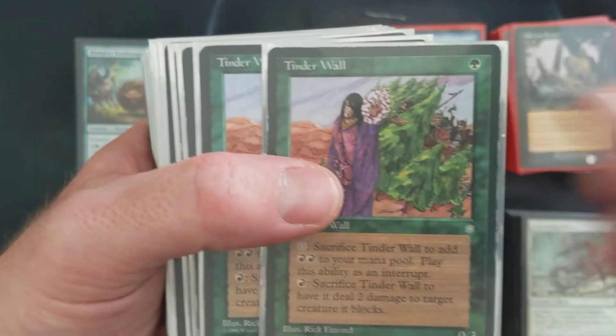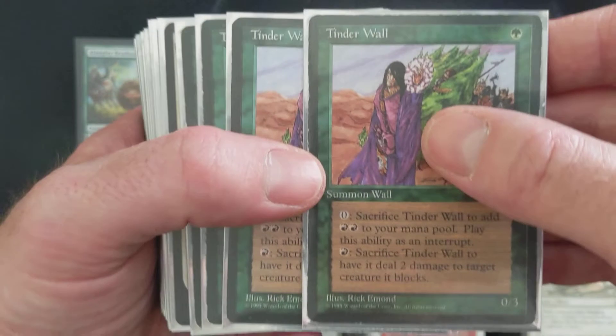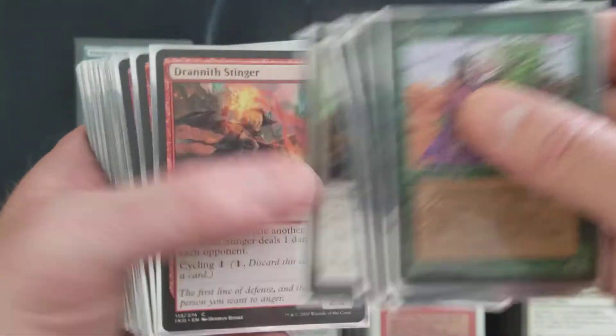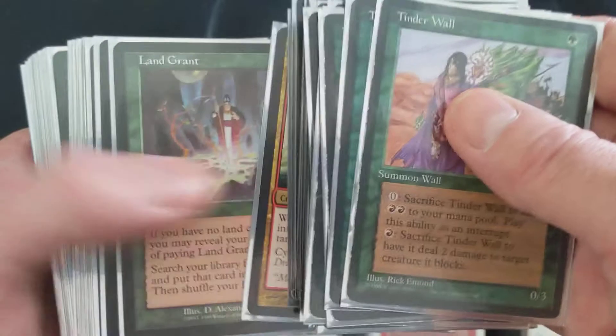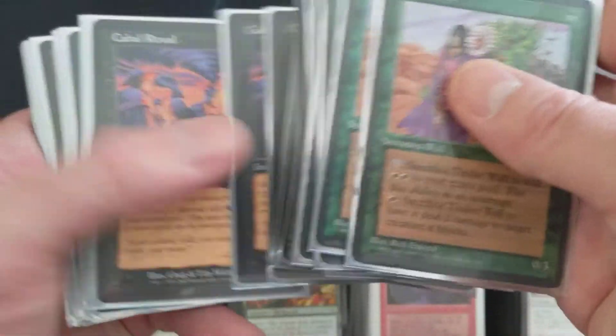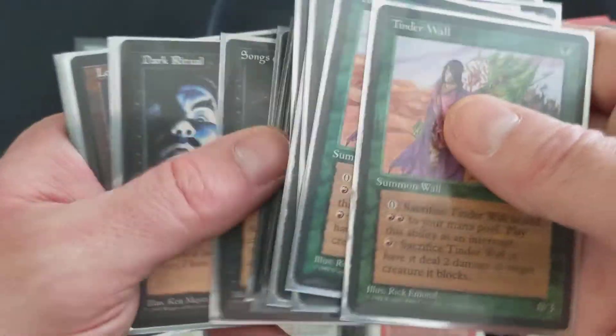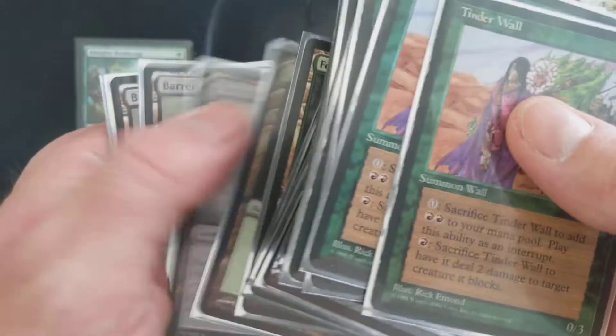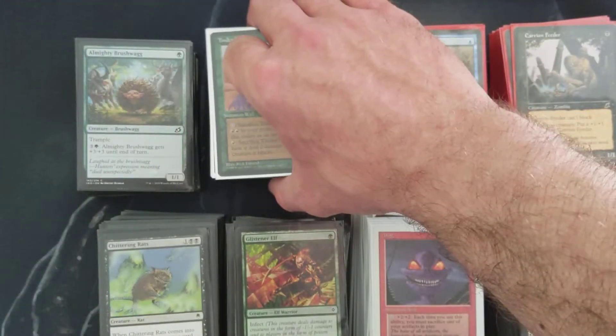We've got Cycling Storm, which I believe I've done a deck tech on before. This was actually innovated initially by Caleb Gannon. Much love for this deck. There have been some shifts and changes, but mine's still more towards the original build. Not going to be highlighting cards in this video — just going to cycle through. That is Cycling Storm, or Songs Combo.